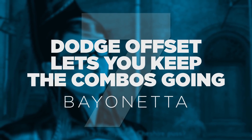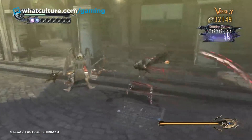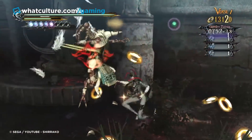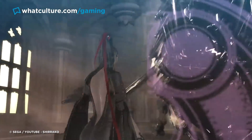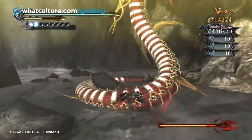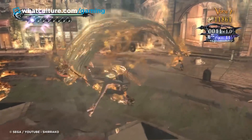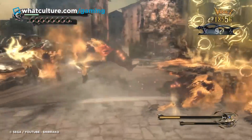Number 7: Dodge Offset Lets You Keep the Combos Going — Bayonetta. Bayonetta is one of the most expressive and enjoyable character action games out there, but one of its most important mechanics is easily missed by most players: the Dodge Offset. Though it is referenced in both the game's instruction manual and an in-game menu, there's no outright tutorial or unmissable explanation for it, which is shocking considering how radically it changes combat. Dodge Offset is a means through which the player can continue chaining an attack combo together while also dodging clear of enemy attacks. If you're midway through a combo and need to dodge, simply keep the last button hit in your combo held down while pressing the dodge button, then release the hit button once you've dodged clear, and hit the next button in your combo — it will continue as though the dodge had never interrupted it.